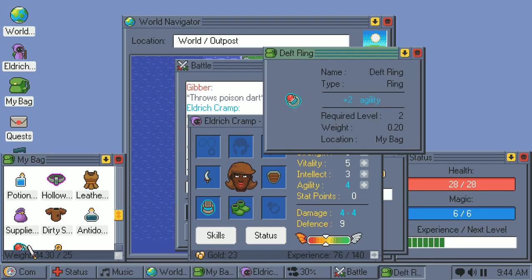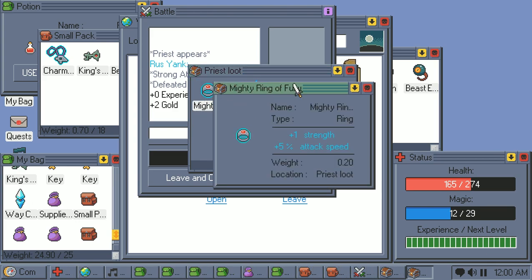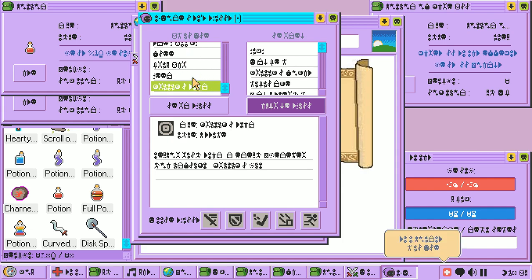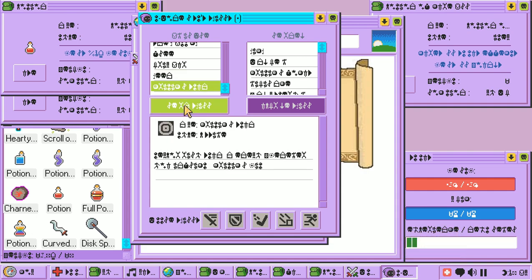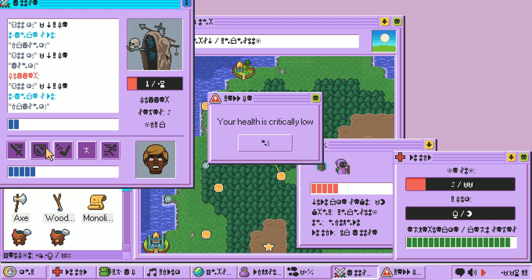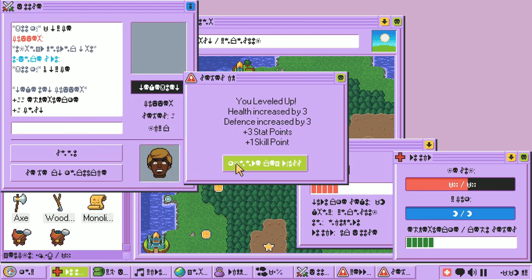For example, deft items always boost agility, so if you want more agility, prioritize gear with 'deft' in the name. There are also secondary enchantment names such as 'fury' or 'warding,' which do things like boosting critical hit chance or magical power respectively. Another merciful part of this challenge is that skills each have an icon associated with them, so as long as you remember which picture corresponds to which skill, you'll be fine. It's certainly not a challenge for everyone, but I think it's one of the most genius challenges I've ever seen in a game, and it's achieved by something as simple as a font change.